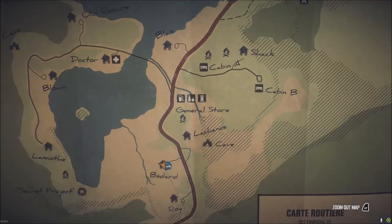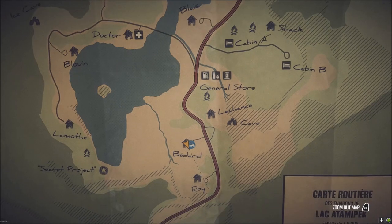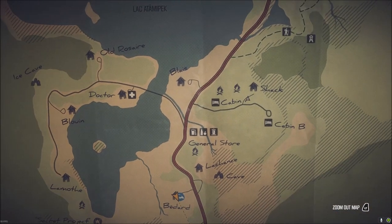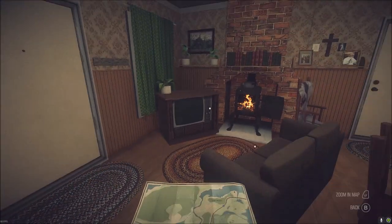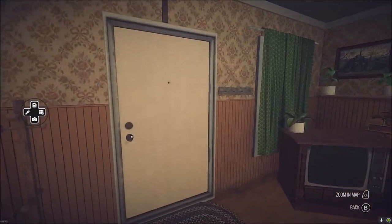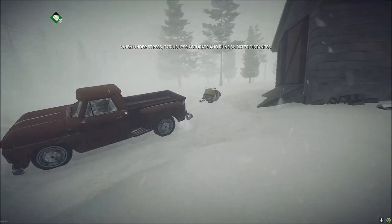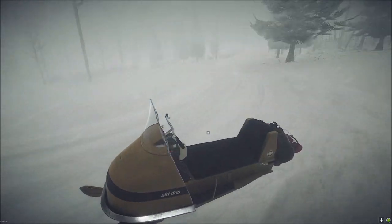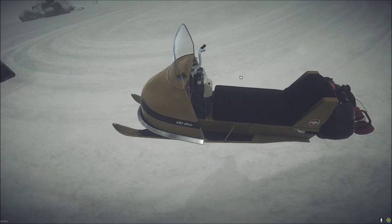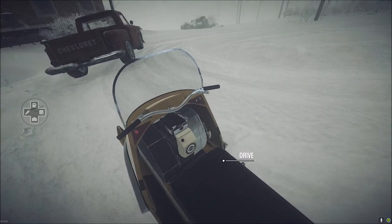Blay house is over there and we haven't actually been there yet, so we're doing this in the correct order. We've got the scooter — well, the snowmobile — and we're going to try taking the snowmobile today because it's going to be more useful for going across country.